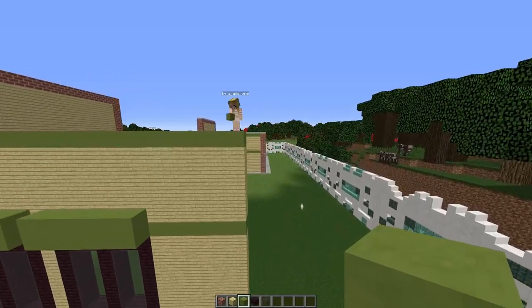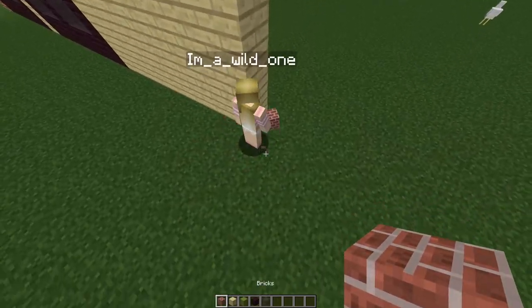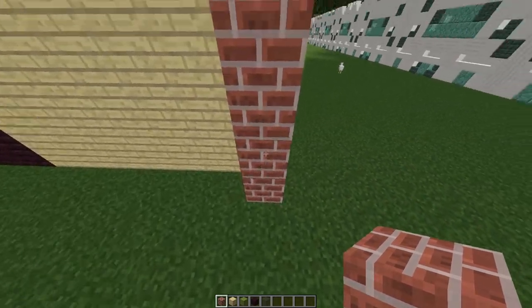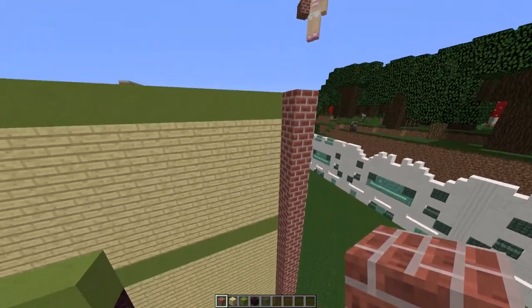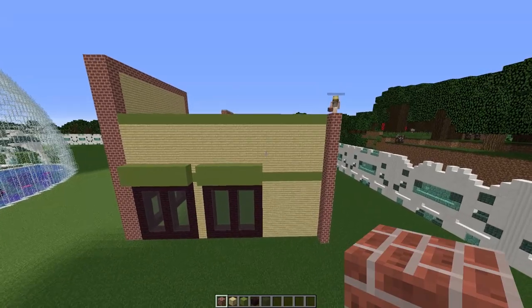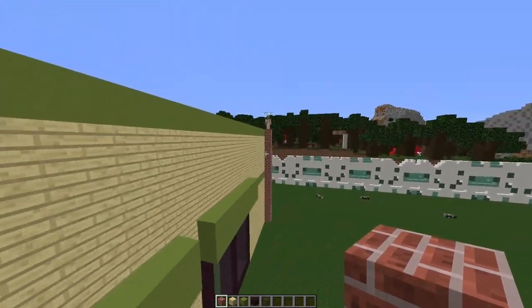To finalize this part of the build, we are just going to build a one-block tower of brick all the way up to the top, sticking one out from the rest of the build. This is in line with the rest of this, but this is sticking one out.